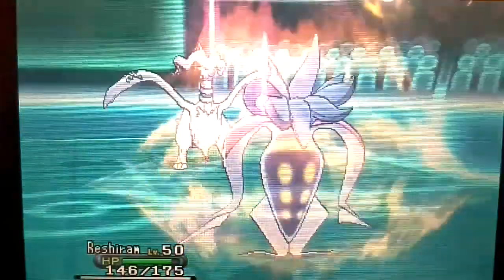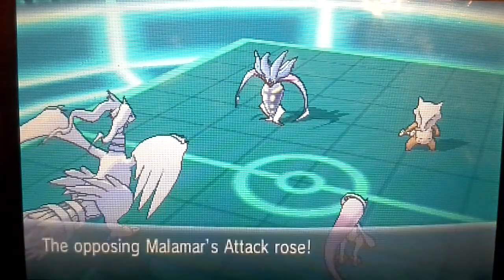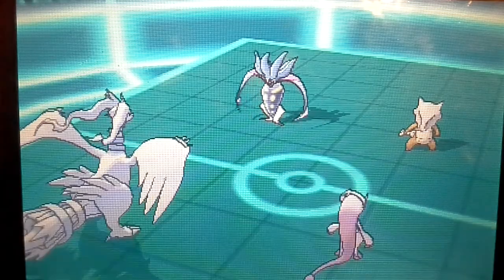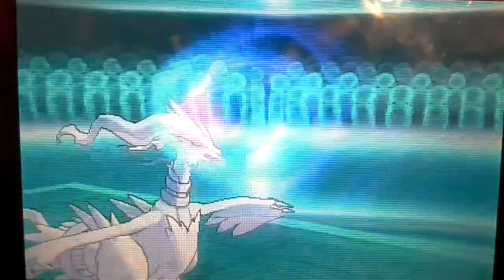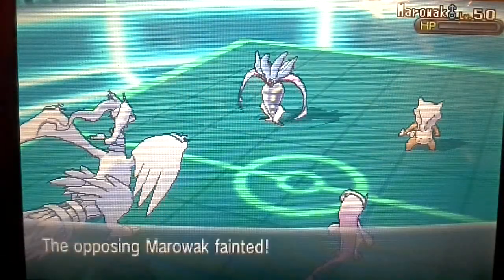Malamar is going to wake up and use Super Power, and Reshiram is just going to do a fair amount of damage. Its attack raises and its defense drops. I'm going to go for Extra Sensory on the Marowak so I don't have to deal with another Bonemerang, because that Bonemerang is very deadly.